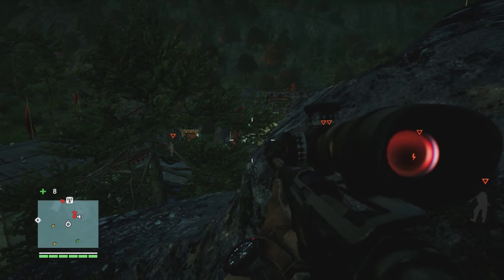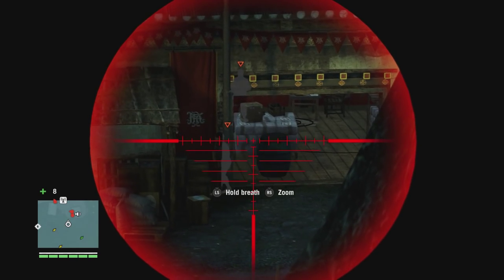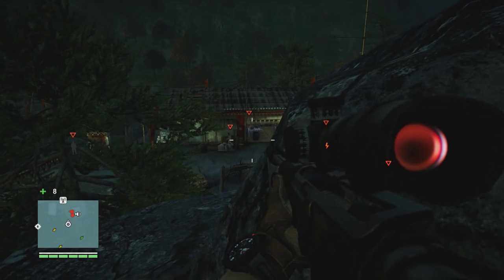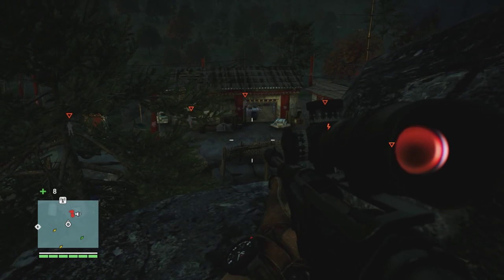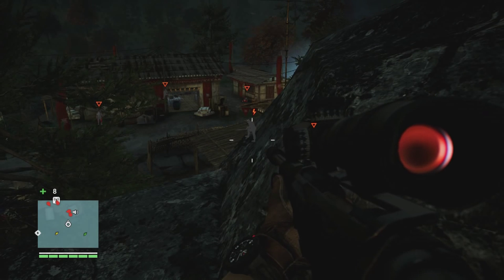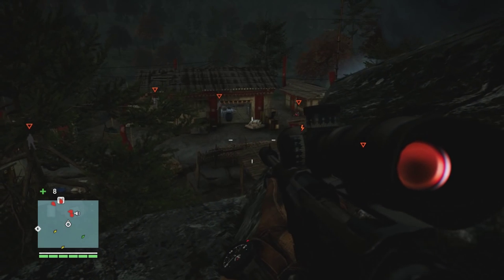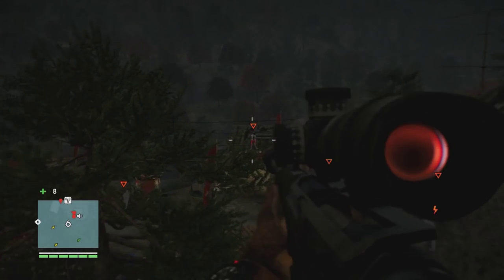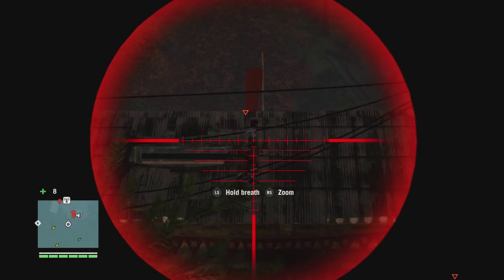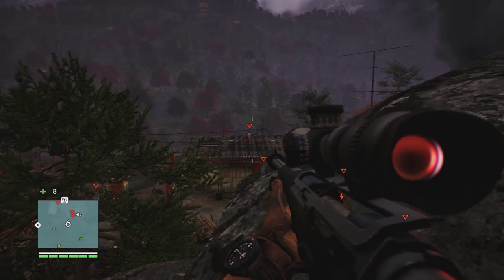You can trigger more than one guy at the same time. We've got the two guys inside here — this is easier if you go around and mark them all up first, but this outpost is particularly easy because you can see them all from one side. That one actually hit the roof, and this fella jumps up on the roof to have a look. You can see the guy in front of me has gone back to leaning on the fence, and the other guy on the left has also gone back to leaning on the fence. Tempting, very tempting — but no.